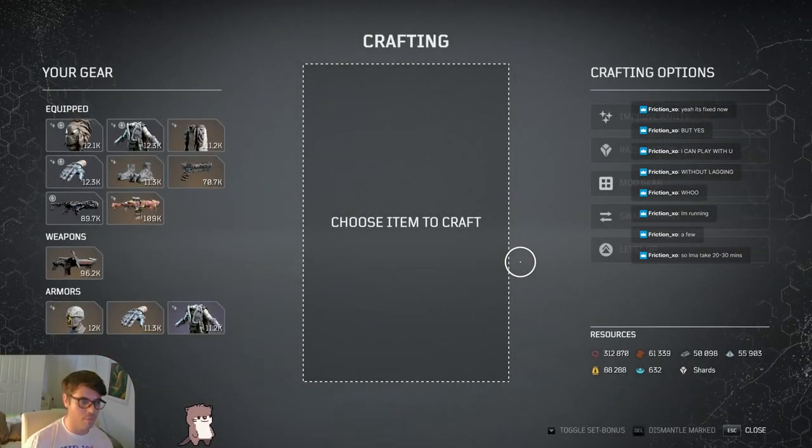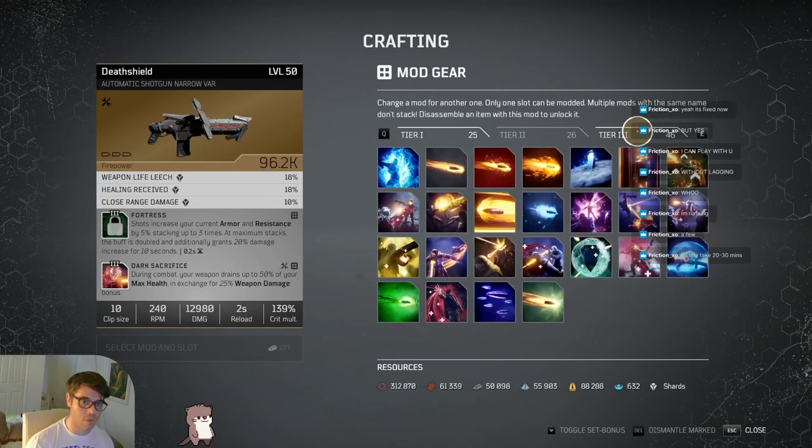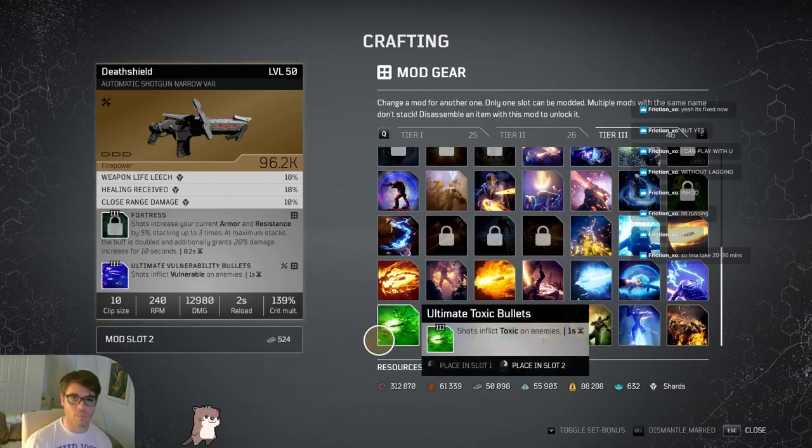I switched to an anomaly build, but I used to run Firepower. This is the gun I used to use - that's 96.2k shield. Fortress and Dark Sacrifice both got nerfed. Fortress went from 30 damage increase to 20 damage increase, so it's still worth running in my opinion. What isn't worth running is Dark Sacrifice - it literally does nothing now because you can pop on Ultimate Vulnerability Bullets and get the same benefit.